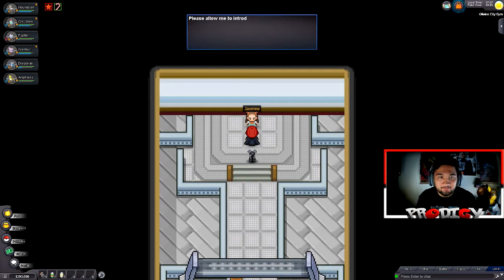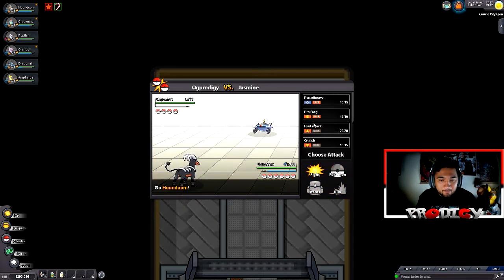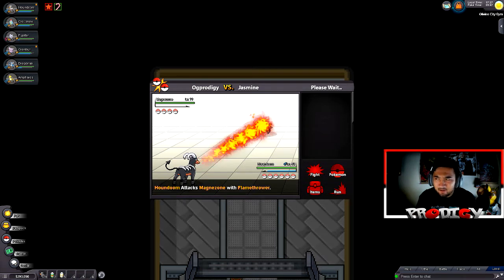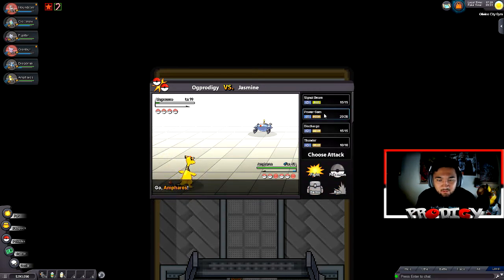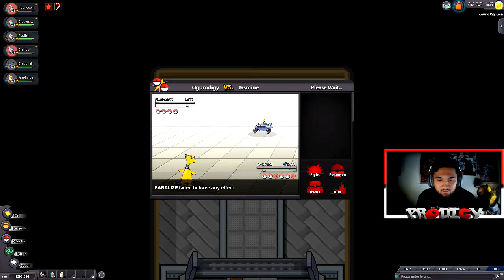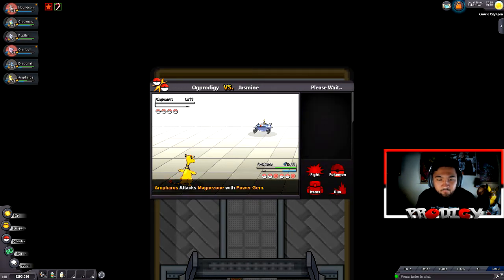Jasmine thanks us for the help at the lighthouse but says this is different — she introduces herself as a gym leader who uses Steel type. She starts with a Magnezone. I kind of forgot to train intentionally. Holy shit, my Houndoom's dead. Flash Cannon is super effective against Fairy — did not know that. If Amphoros can't kill Magnezone, we're in trouble. Zap Cannon shouldn't kill Amphoros since they're both Electric type. That one killed him. Then it's Skarmory — Thunder should be super effective. We took Skarmory out with Amphoros.